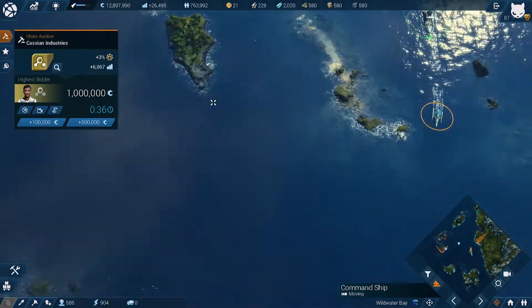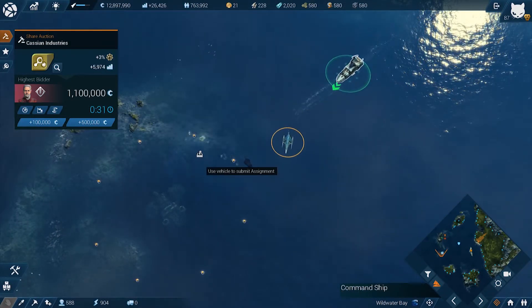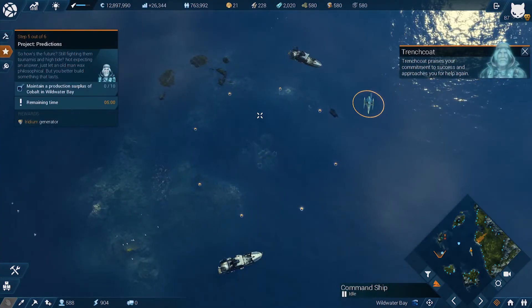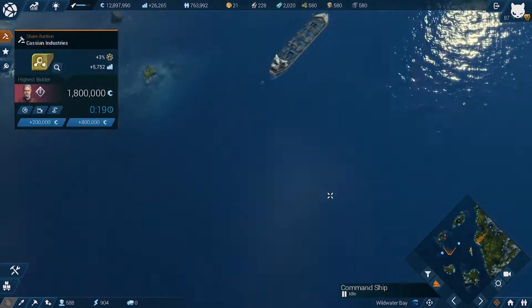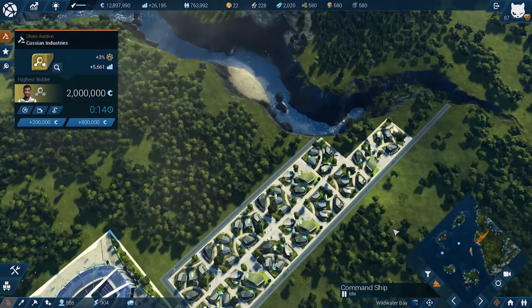I don't think I need to buy that. I've got plenty of money at the moment — I don't think I can actually store any more money. There's still one little problem with the whole game though: we need to obtain a production surplus of cobalt in Wild Water Bay. That should be pretty easy to do — we just need to build a quarry.